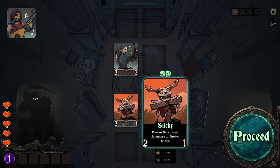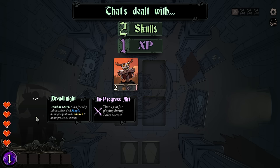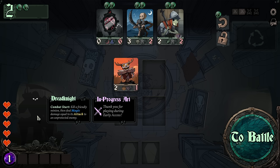We don't get to pick, or what? Combat start: kill a friendly minion. We don't have a choice on if it happens, so it will happen for sure, regardless. But I guess if we only have one, it just picks automatically. We'll have to see.